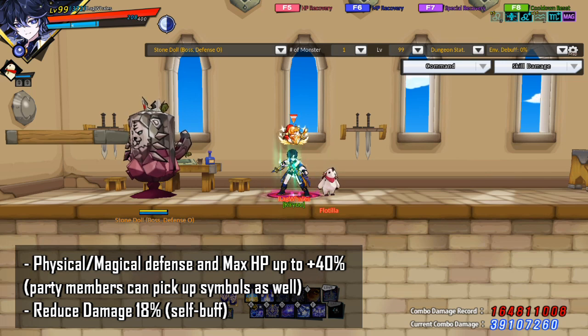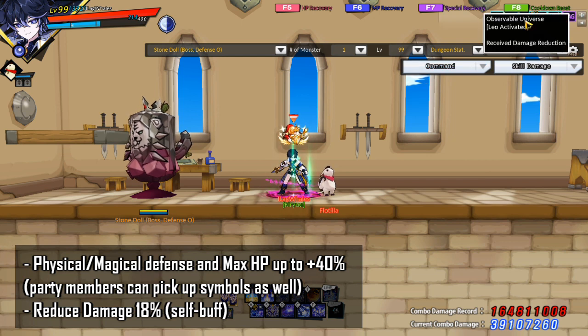In addition, when the Leo card is activated, you gain damage reduction of 18%, shown as this buff right here.